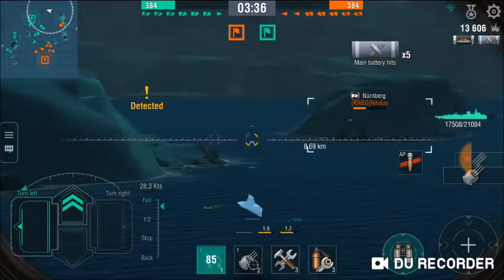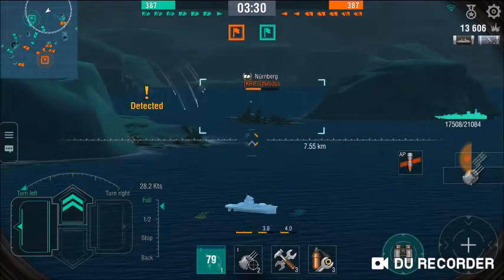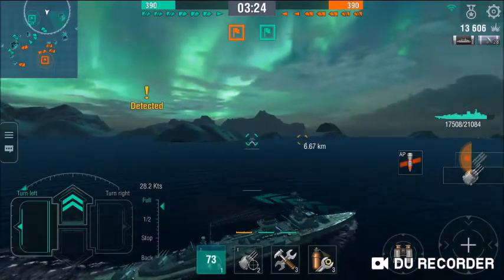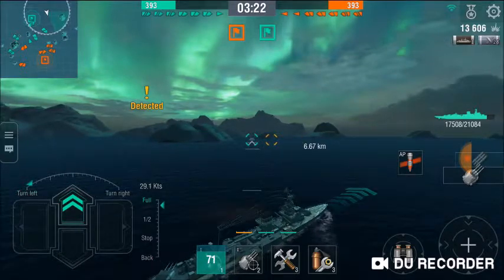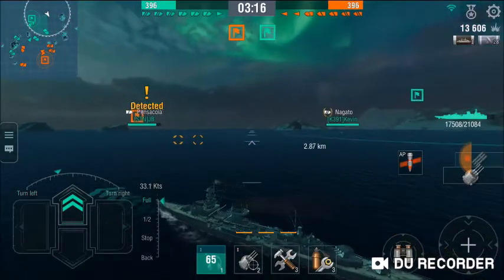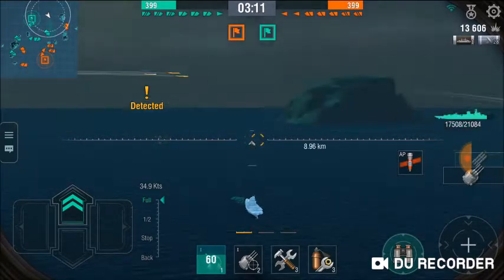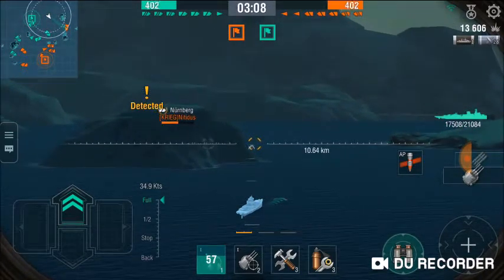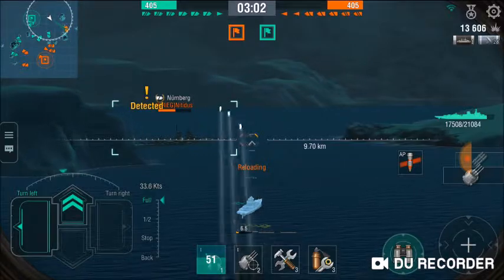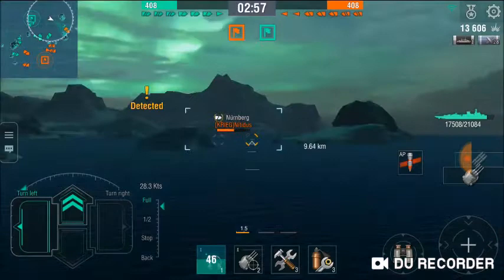I wouldn't recommend using torpedoes early on — only use torpedoes when the enemy is very near, like under 5 kilometers. The two battleships are occupied, and the Nuremberg is by itself, so we're going to engage the enemy. The battleships are preoccupied; the Nuremberg is making himself very open and noticeable. You should only fire when you know you're not going to get shot.